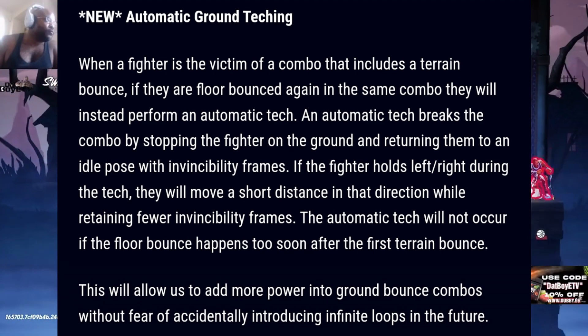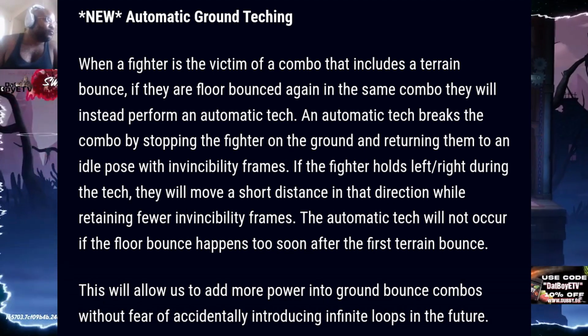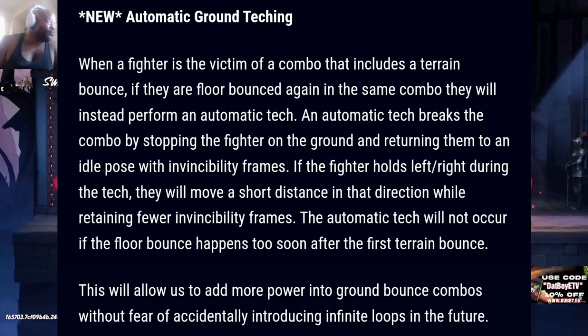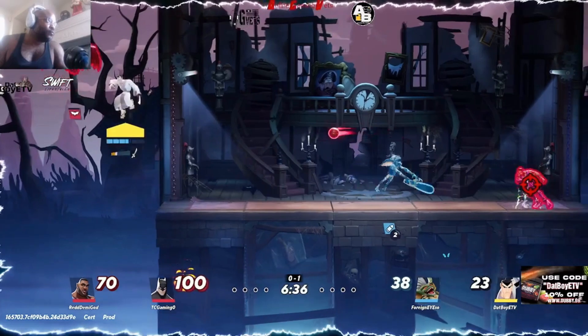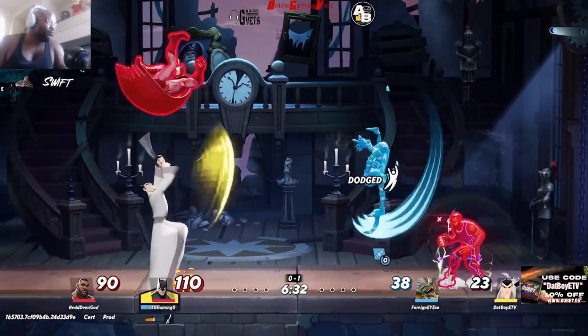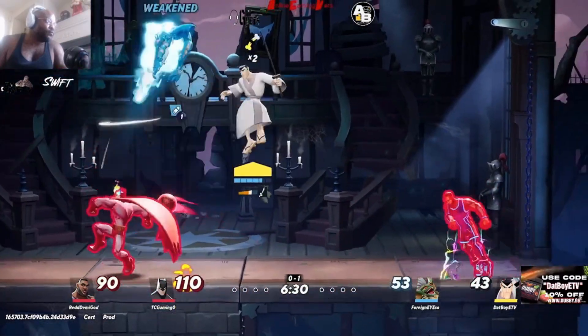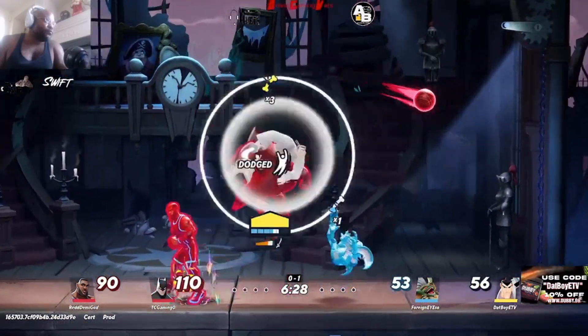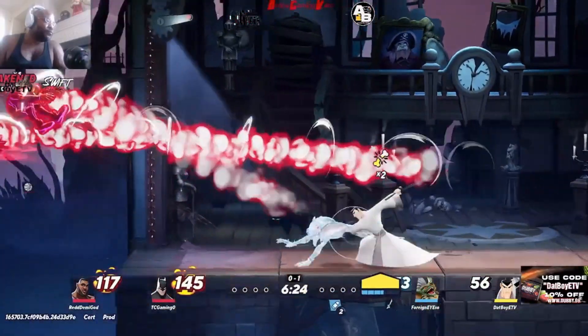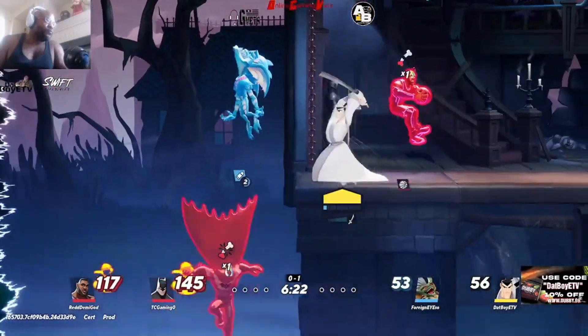This will allow them to add more power into ground bounce combos without fear of accidentally introducing infinite loops in the future. On my page you can actually see a video showing you the actual visuals of these changes — I'll put a link in the description to that video as well as the patch notes. Now here we are for the nitty gritty — why everyone is here — the character balance changes.